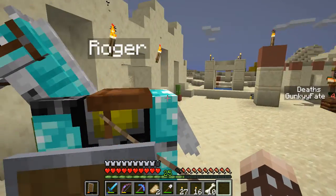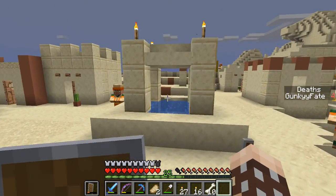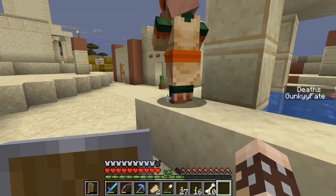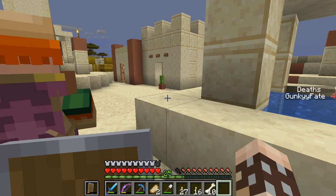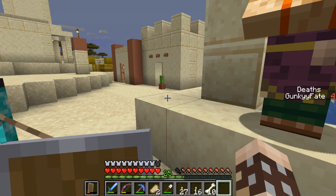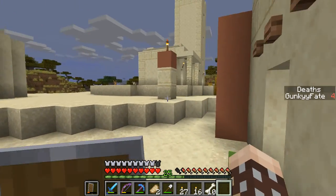Maybe he needs to be level three for the ender pearls. Let me look this up on the wiki. Alright, so this guy does sell ender pearls but we need to get him unlocked to Expert. We have novice, apprentice, journeyman, expert, and master. I think it's five emeralds for one ender pearl, which isn't a bad trade, but we're definitely gonna have to save up and make some other trades with villagers.